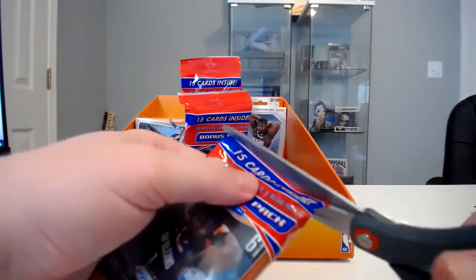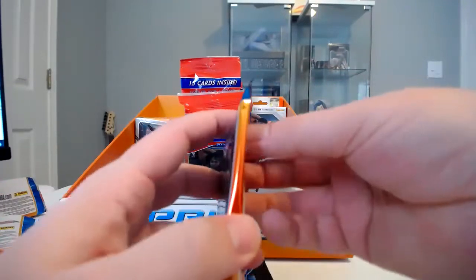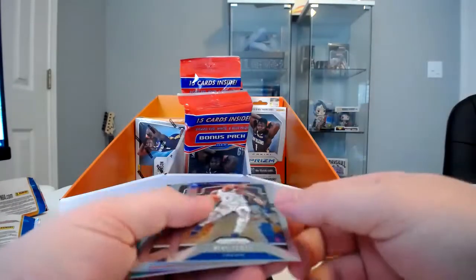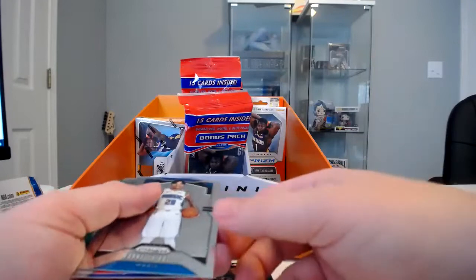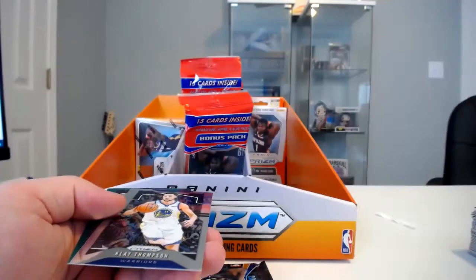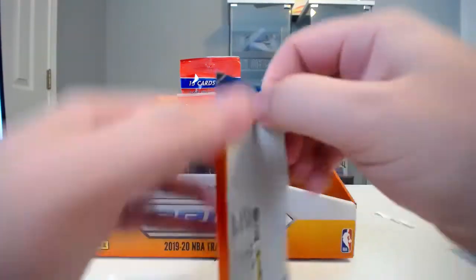I'll probably open a few more cellos and then do a blaster, then come back to the cellos and probably save the hanger box for last. Those have kind of been the consensus to be some of the best value. Shaquille O'Neal, former number one overall pick Markelle Fultz — he's been playing pretty good — De'Andre Hunter rookie card, he's played pretty good too, very athletic. Klay Thompson and De'Aaron Fox. At least we had a rookie in there.